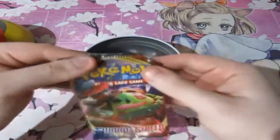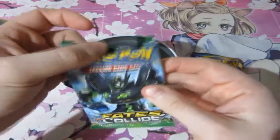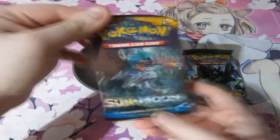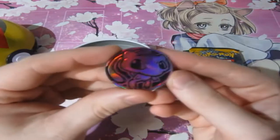For the first pack we've got ourselves Sword and Shield Base Set — not bad, I'll take it. Fates of Arceus! Okay, quite an old pack. To be honest, I'll take that any day. Fates of Arceus, not the most expensive pack. And Sun and Moon. So two old packs, and we get a beautiful Mew coin.